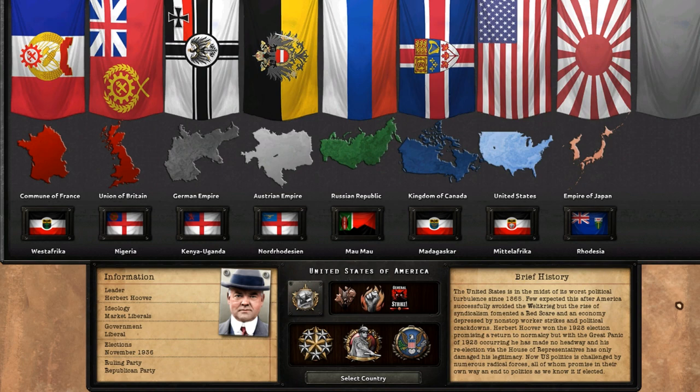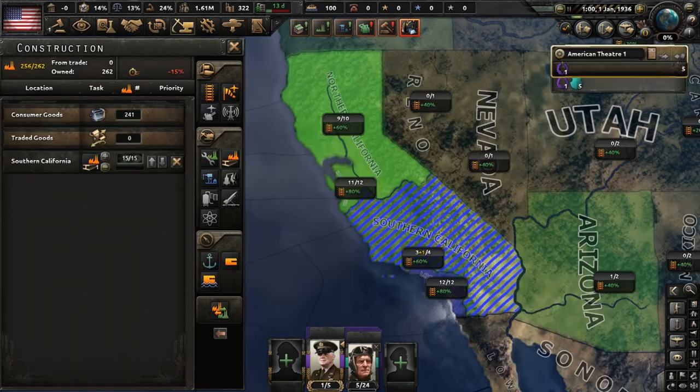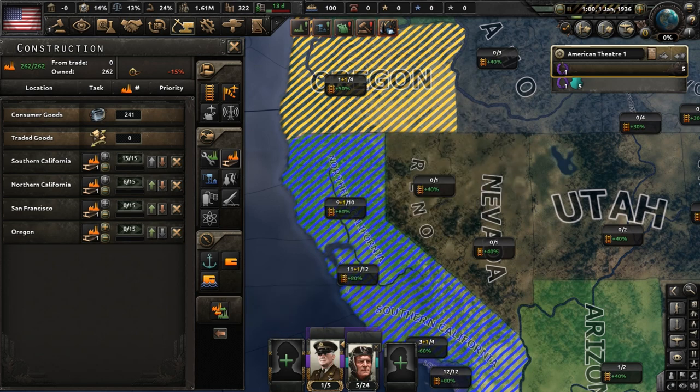We're in the country selection screen, let's go with the United States of America. Our starting ruling party ideology is marked liberal, but that could change somewhat soon as we have a very important presidential election coming in November 1936. Let's use our civilian factories to construct even more on the West Coast.